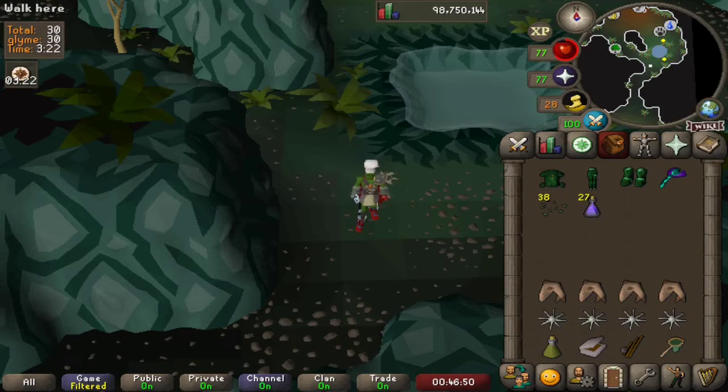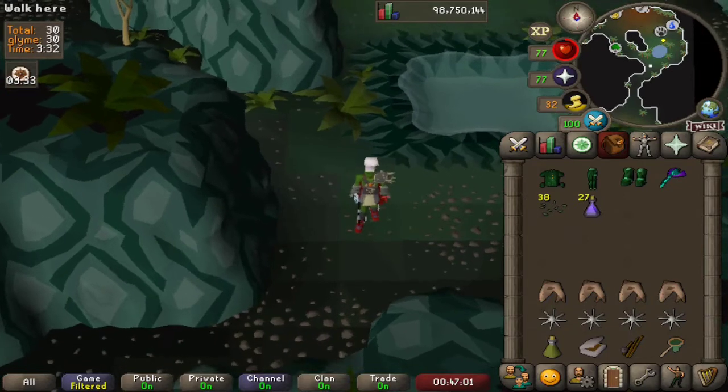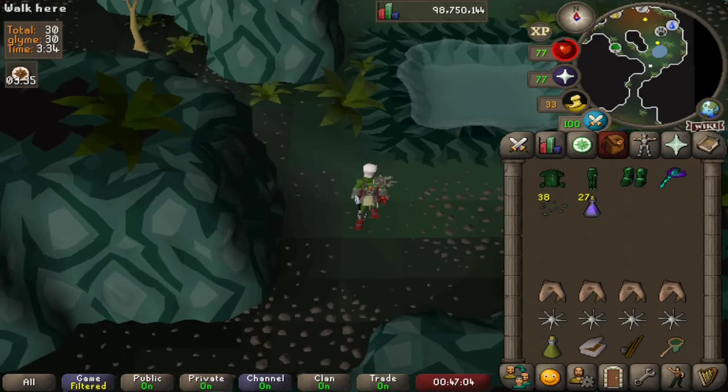Today we are here to catch fish and bats, and make ourselves the Chambers of Xeric version of a Saradomin brew — Xerixade — to be able to cook all the foods you can obtain within the Chambers of Xeric.